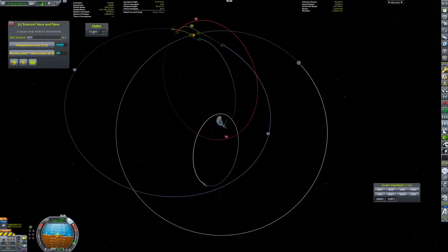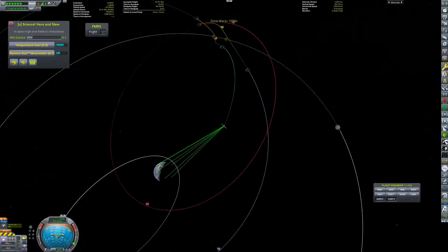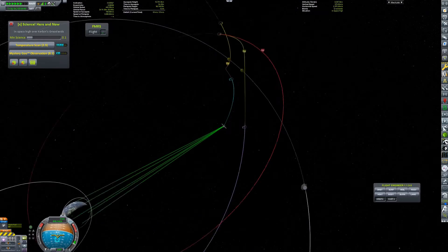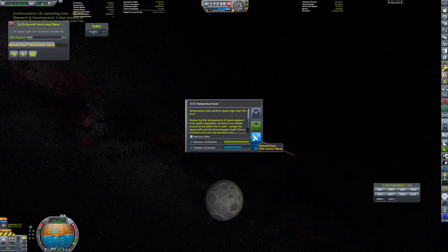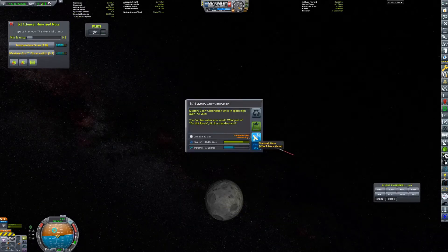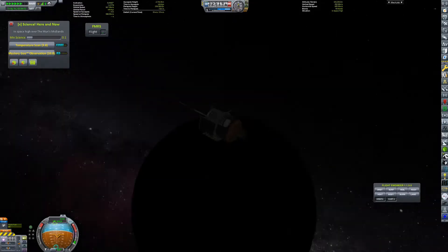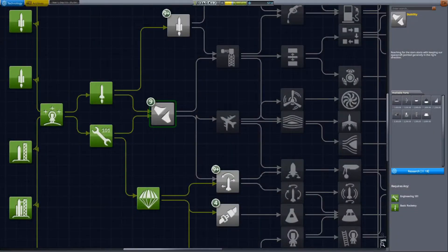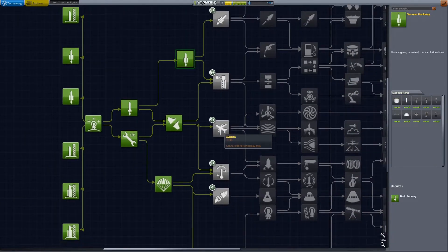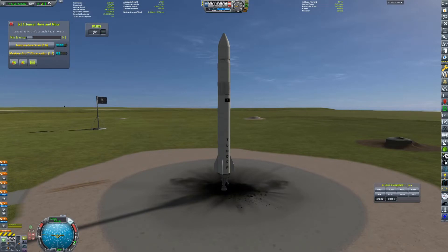We can now burn prograde once the Mun comes over the horizon, which is a good way to get to the Mun without needing maneuver nodes. The Mun is not in an eccentric orbit, and it's not inclined, so it's rather easy to get to without maneuver nodes. With that science, we can unlock stability, general rocketry, which completes the third tier of the tech tree.